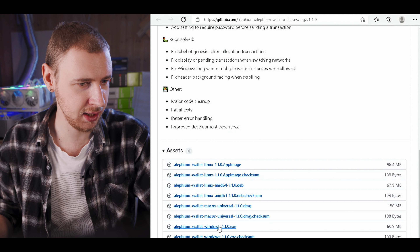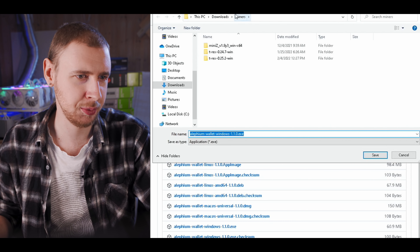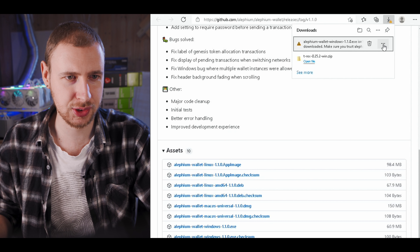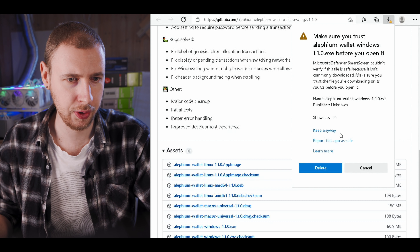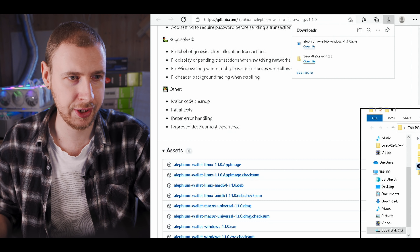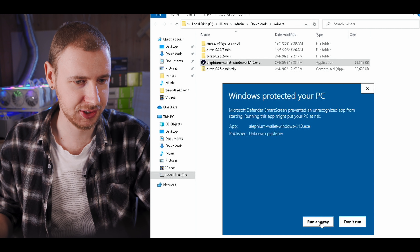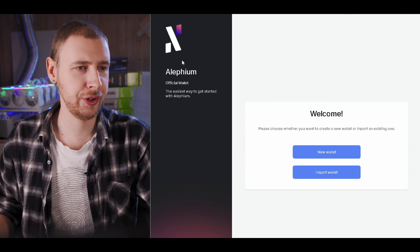For us, that is going to be the Windows executable. So again, just right-click Save Link As, and put that in my miner folder. What happened for me is it says it's not commonly downloaded and to make sure you trust it. So just hit the buttons and say Keep, Show More, Keep Anyway. Then go to that folder and open the wallet up. You might get another warning — you need to say Run Anyway — and it will install the Alethium wallet just like this.